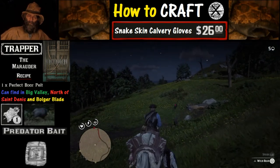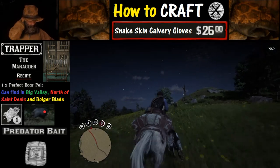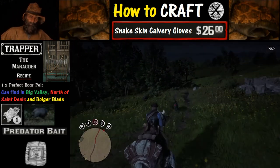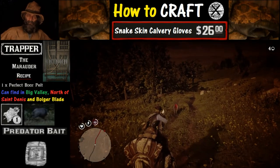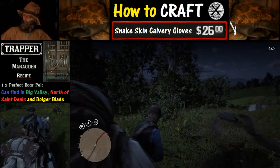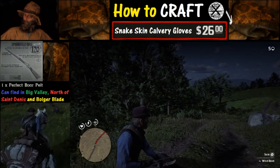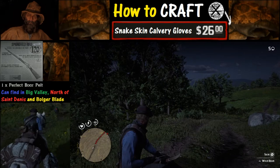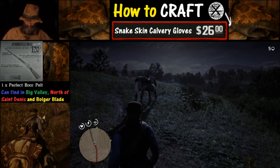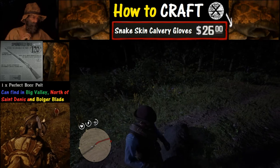We're going to focus on the boar pelt first. You're going to need a good shot on the boar and you're going to need to find one with three stars. In this clip we are hunting with the bow and arrow, which makes it a little bit more challenging than normal. However, the most effective weapon against these things is the Springfield rifle. As you can see on the slow motion replay, that is the type of shot we need, and we're going to go ahead and skin it — you want to make sure you get that pelt to the trapper.